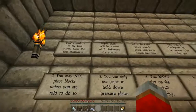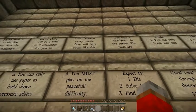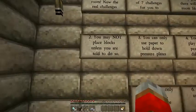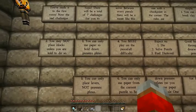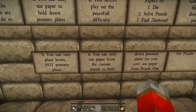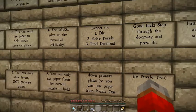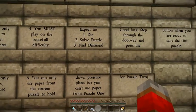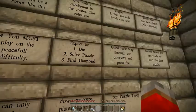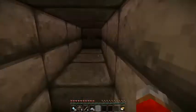You made it to the first room. Now the real challenges begin. There will be a total of seven challenges for you to solve. Between every puzzle there will be a room like this one with a checkpoint in the corner. The rules are simple: you only break clay and blocks that you haven't placed when allowed. You may not place any blocks unless told to. You can only use paper to hold down pressure plates. Play on peaceful difficulty. You can only place levers, not pressure plates. You can only use paper from the current puzzle — so you can't use paper from puzzle one for puzzle two. Number one: die. I don't expect to die, but okay. Solve puzzle — I don't expect to do that either. And five diamonds. I do not expect to do all three. Good luck. Step through the doorway and press the button when you are ready to start the first puzzle. I am ready. Boop.